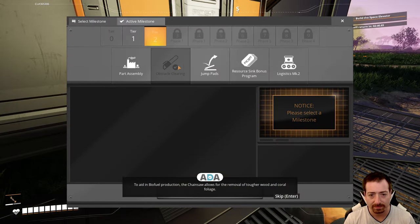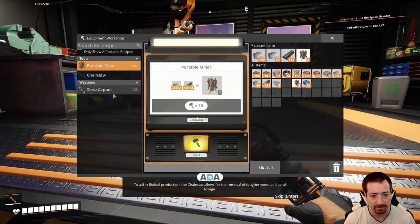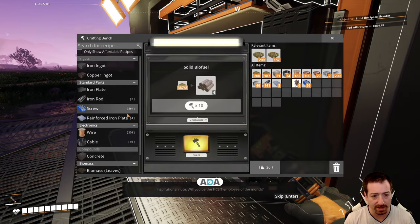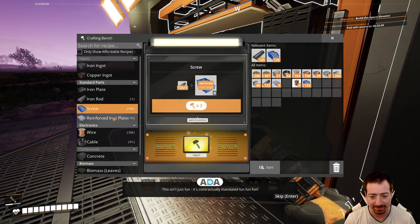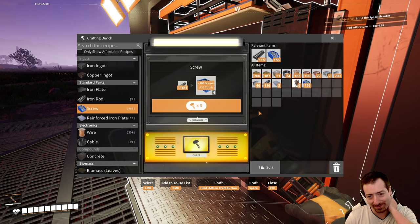To aid in biofuel production, the chainsaw allows for the removal of tougher wood and coral foliage. Additionally, your pocket dimension has been inflated to increase inventory size. Inspirational note: 'Will you be the Fix-It employee of the month? You could be, if you construct, automate, explore, and exploit by eliminating all obstacles to efficiency.' Like trees? 'This isn't just fun — it's contractually mandated fun.' The best kind of fun.